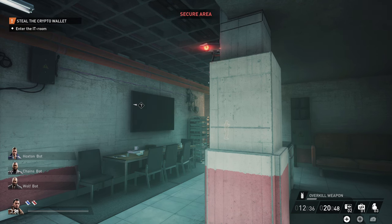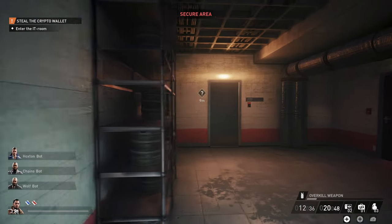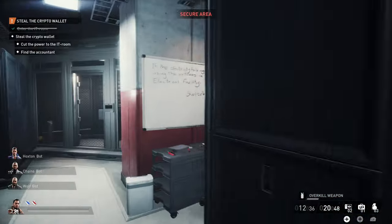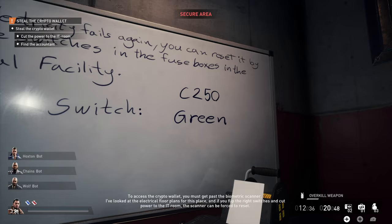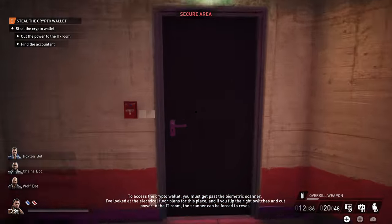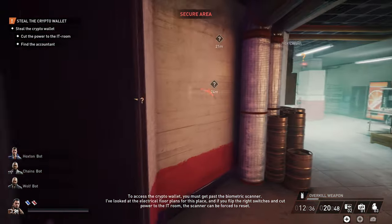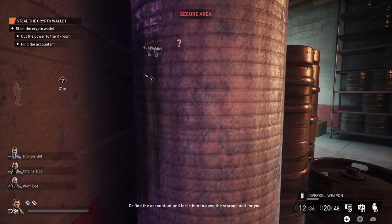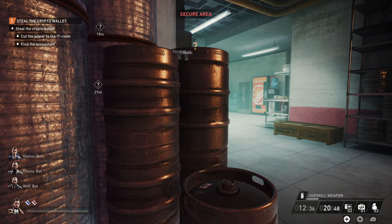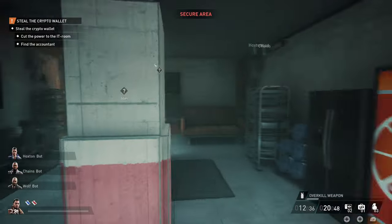Once we're in the IT room, we're looking for a very specific piece of information. It will set off our next objective. What we're looking for is the information on the whiteboard — for me it is C250 and green. This is the switch I need to turn off the electricity to the IT room. If you get caught, you can restart the heist from the pause menu and you'll already know this information, so you can skip basically all of the earlier steps and go straight into the circuit breaker room, near the bottom of the first two steps we took to get into VIP.